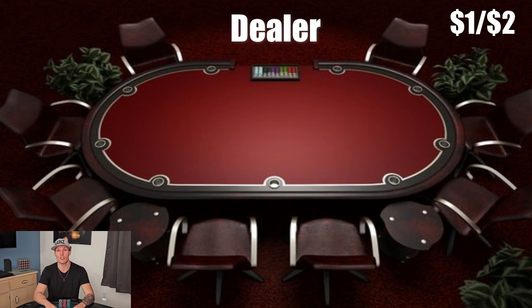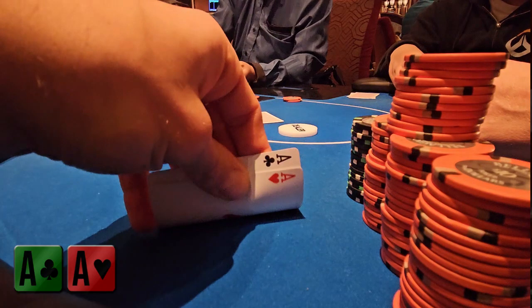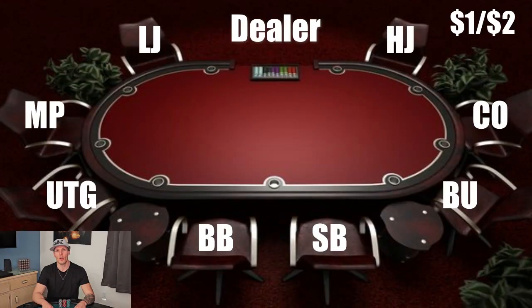So those are all the positions and names at a poker table. Again: small blind, big blind, under the gun, middle position, low jack, high jack, cutoff, and button — those eight. Because I'm sure you've seen in my videos, I always put which position I'm in on the bottom left of the screen along with my hand. Whether that's middle position, cutoff, button, or any of them — I always indicate which position I'm currently in during the hand. Hopefully that clarifies any confusion about the labels above my hand in my videos.